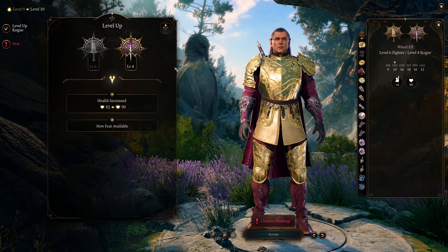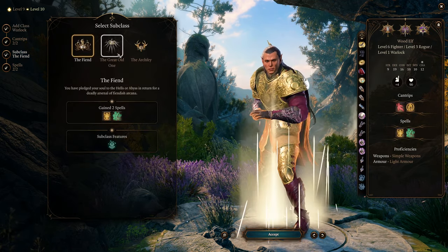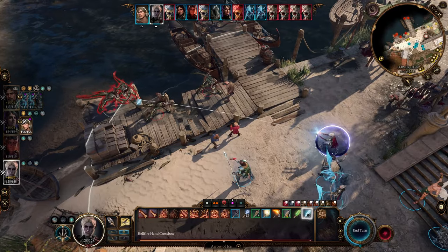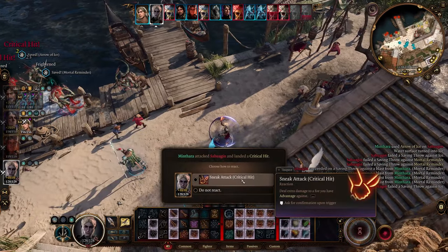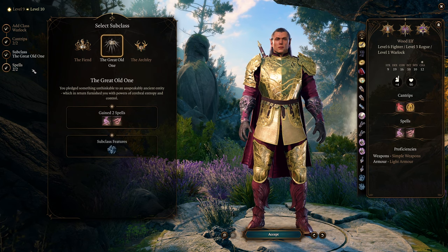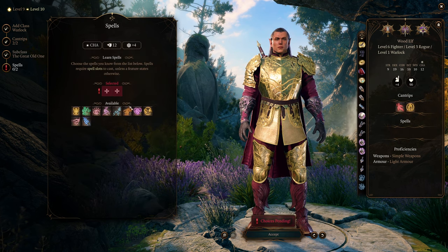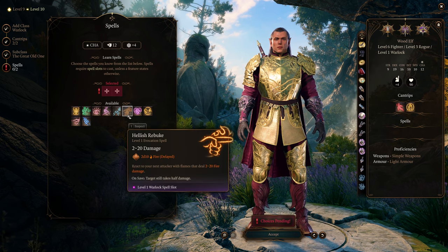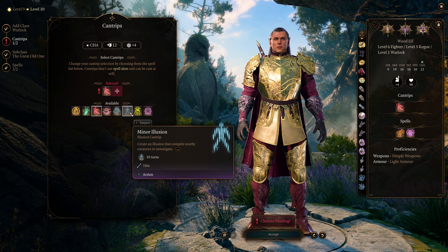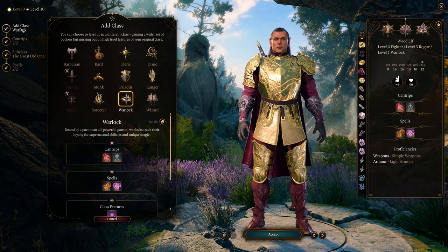For level 10, this is where we want to multi-class into a warlock — and we're only going to select one level in warlock. We want to get the great old one subclass because this will give you mortal reminder, which means that every time you land a critical hit, enemies have to succeed a wisdom saving throw or they will become frightened. Even if they succeed that saving throw quite often, it's still going to be really good because we're going to have such a high critical hit chance. For the spells, I wouldn't worry too much about it — remember we're not a spellcaster. You could get hellish rebuke for a little bit of extra damage, maybe hex as well. Minor illusion can be useful outside of combat, and just pick up Eldritch Blast while you are here.